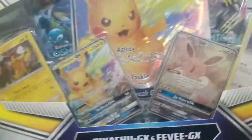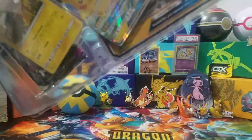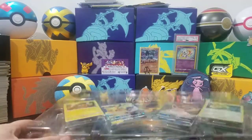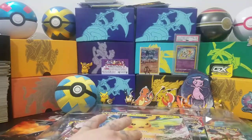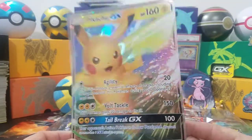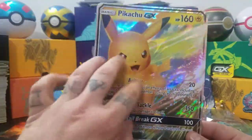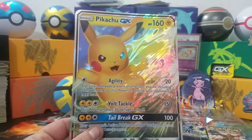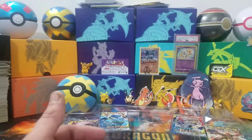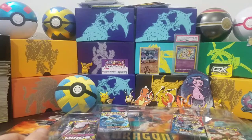Looks like there's an XY pack in here — yep, they put a Steam Siege in there, guys. First off, we'll be showing off the jumbo Pikachu. Really awesome. I think it's weird that they had the GX Pikachu as a promo but then the Eevee promo is a full art textured — that's weird, but I'm not complaining.